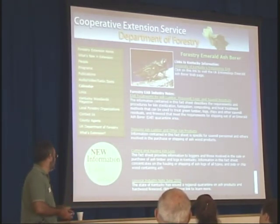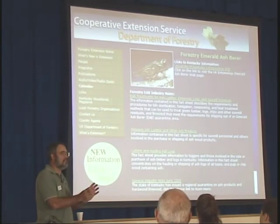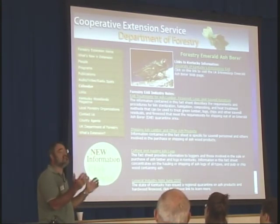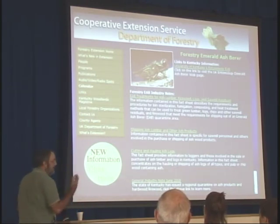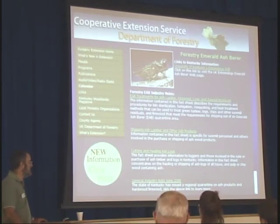If you're in the quarantine zone and you're a woodland owner, the very first thing that happens is ash prices go down. We've been telling woodland owners in northern Kentucky who have mature ash out there — even though the market's been bad — to get it out of the woods before quarantine hits, because it was coming. And now it has. Ash prices will rebound, but it takes a while for the industry to get all the permits working. Ohio, Indiana, and Michigan are experts at that, and we can use their expertise to help our industry get through it.